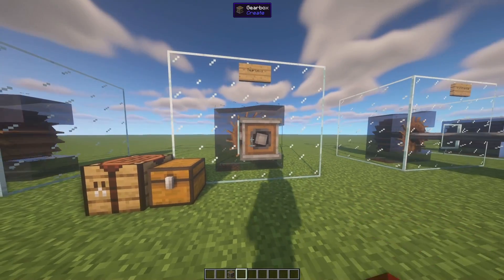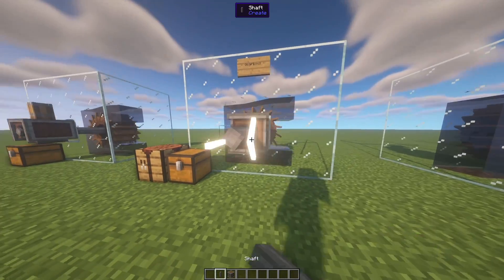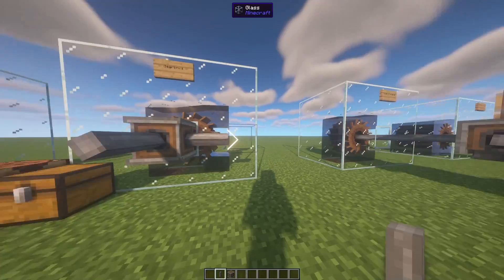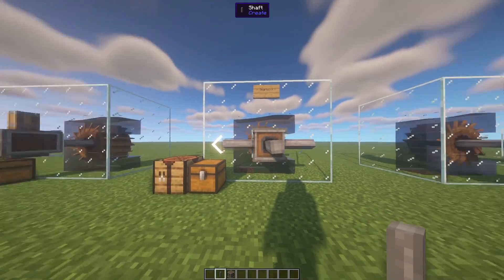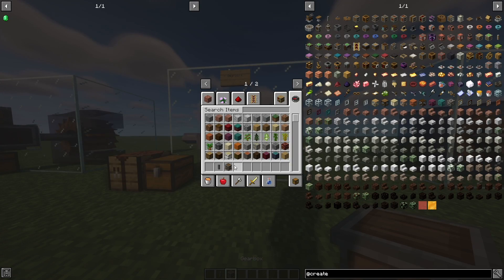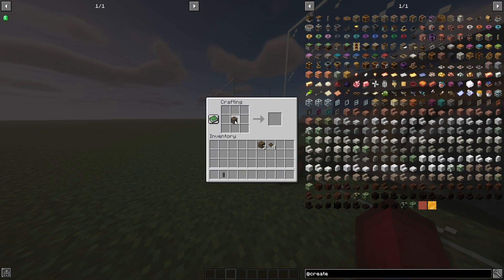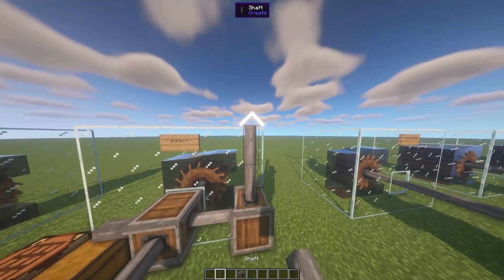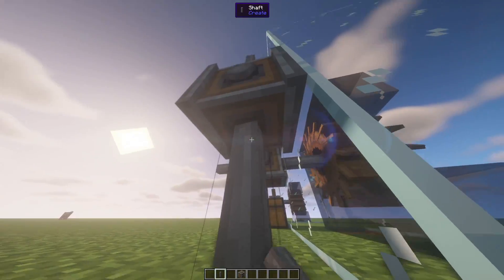Now the gearbox — as you can see, if I click on here and grab some shafts really quick — you can see that from one gearbox I placed right there, I can actually change directions and duplicate directions going into three different directions. Now a vertical gearbox is as simple as taking a gearbox and putting it in a crafting table or your inventory crafting table, and now it becomes a vertical one. This allows you to be able to go up and down.